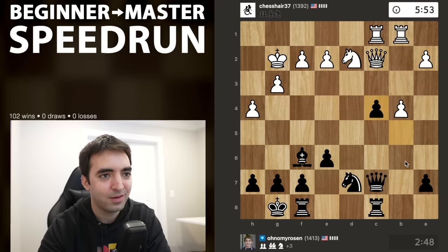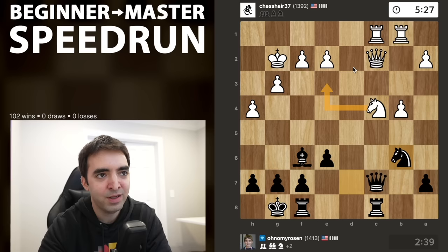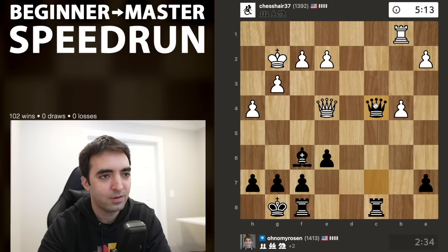All the games today have had a similar theme of just being solid in the opening and then pouncing on the tactical opportunity — in this case it was b5 and using the c-file pin. Can I continue to use the c-file pin? Now there are three attackers against the knight on c4. If white plays knight e3 to try and defend, I have queen b7 — a discovered attack on the queen with my rook and hitting the king, which would win a queen. But instead white is giving me the knight, so I'm up two minor pieces.